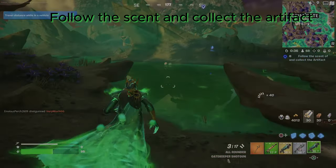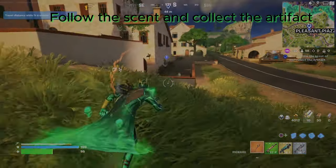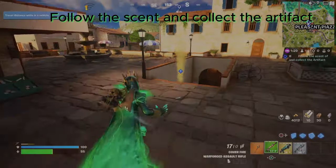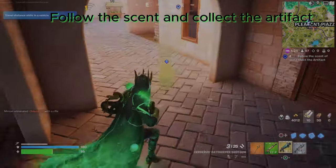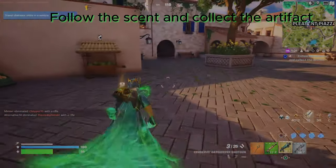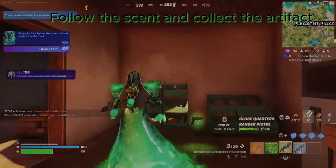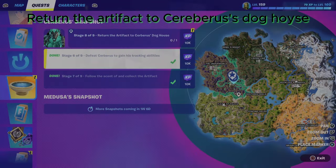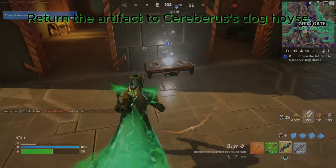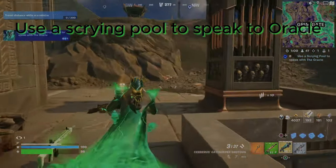So guys, the next quest is: follow the scent of the artifact. Now I have come to Pleasant Piazza. We have to go to 9 locations and follow the scent of the artifact. In Pleasant Piazza we have to follow the smell of the artifact. Yes, there is a ball artifact. Now we have to reach Cerberus's doghouse and keep the tennis ball here.